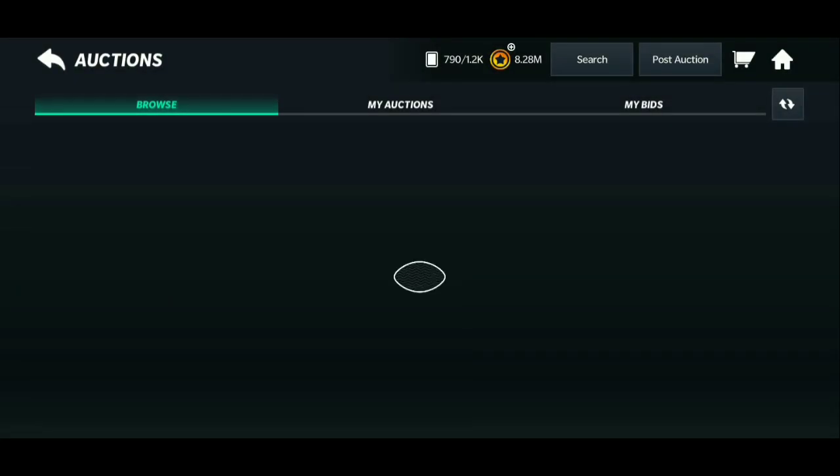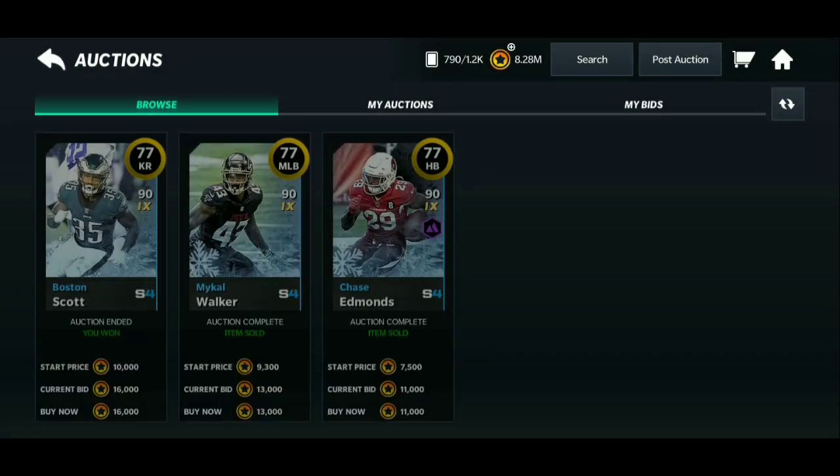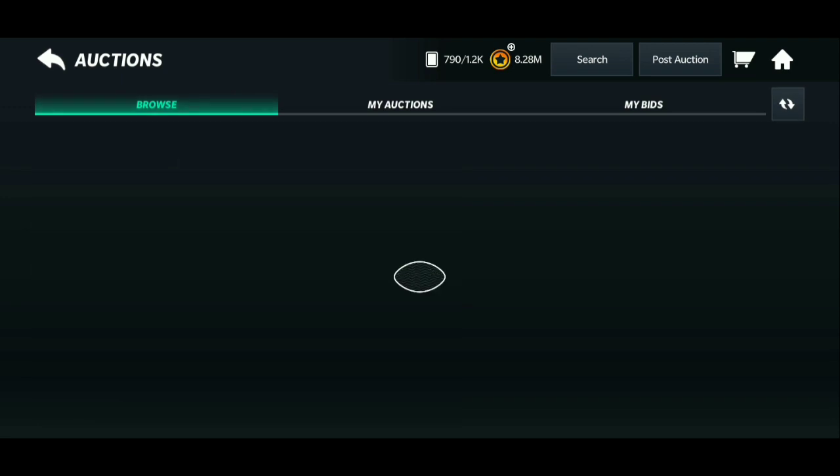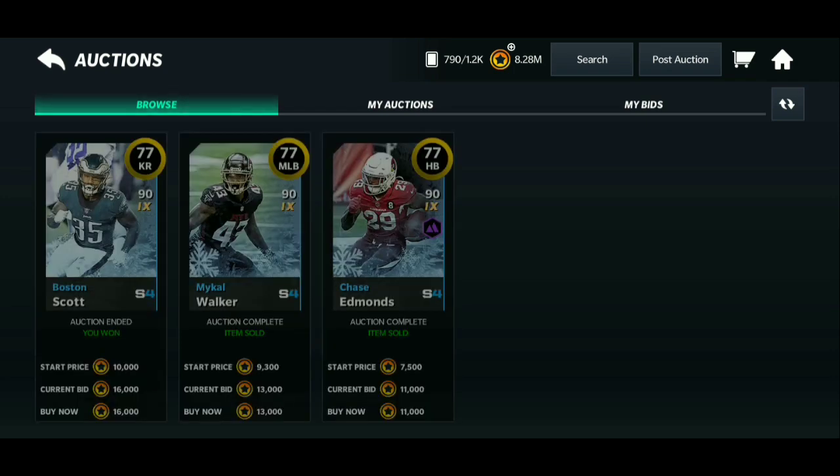We got one — 16,000 coins for a 77 which will go for around 30k. With auction house tax you take a couple thousand off, so maybe 27k profit, which is not bad. You can keep refreshing this filter and going through it. Grinding through the power ranking stuff will help you get free golds to put into the auction house to keep making coins.